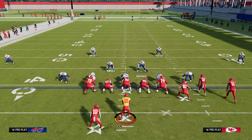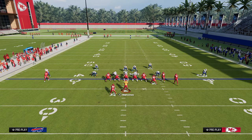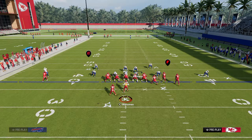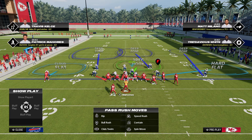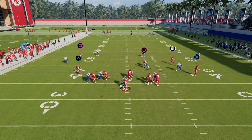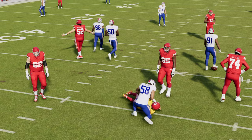The other cool part about this is you can craft some really unique coverages out of this defense. What you want to do oftentimes is utilize a cover three to the wide side and a cover two to the short side to be able to slow down the quick passing game. Then just use your user to take away the tight end wheel route or verticals, or really anything over the middle of the field.